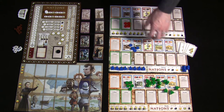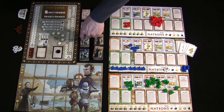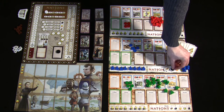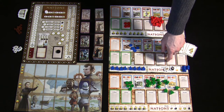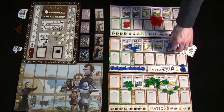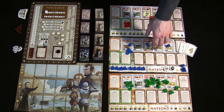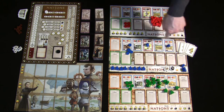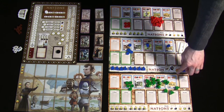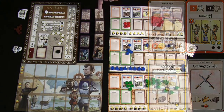Each nation starts with a couple of resources. Every nation starts with exactly three food, which is used primarily for surviving event cards — specifically famine. You also start with coal or rock, which is used for moving workers from your workforce onto your red and blue cards, including pulling them from one card to another. There are costs associated with moving workers around this section of your board. You also start with money or gold, which is used to buy progress cards from the progress board.